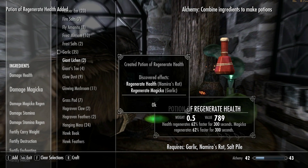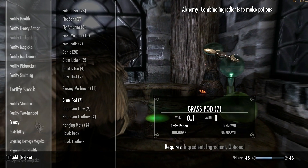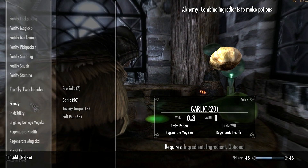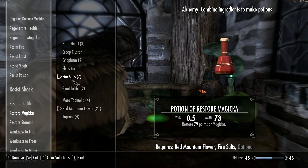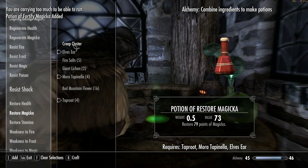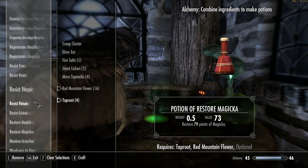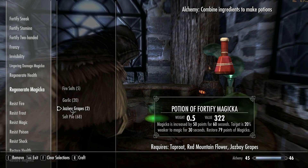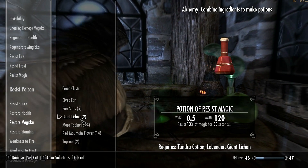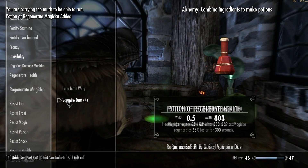Making potions now. There you go. The follower is asking about material properties — I'm not going to deal with that. I'll get right to it. Done.